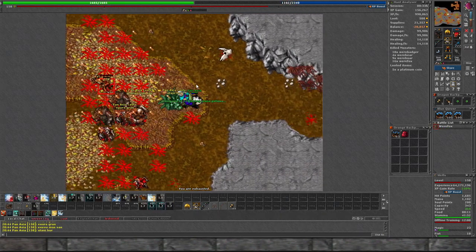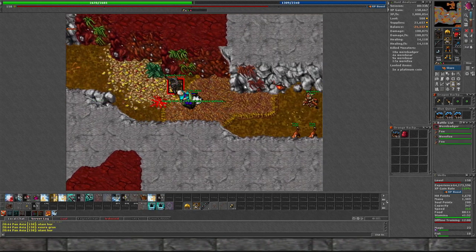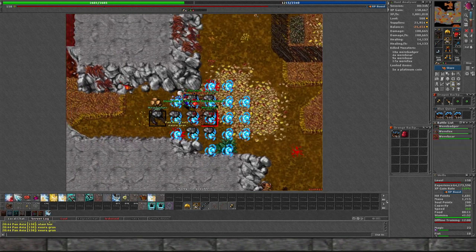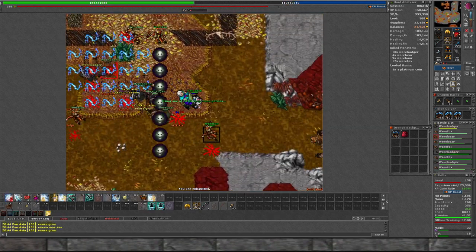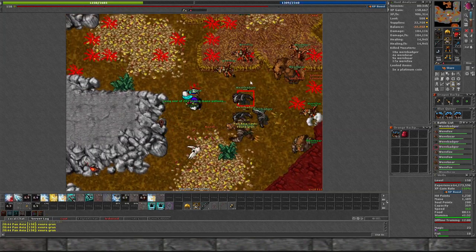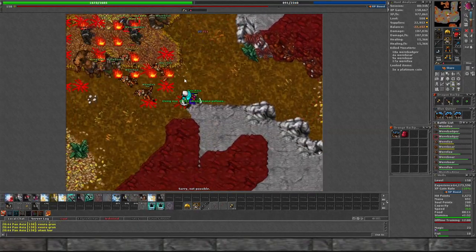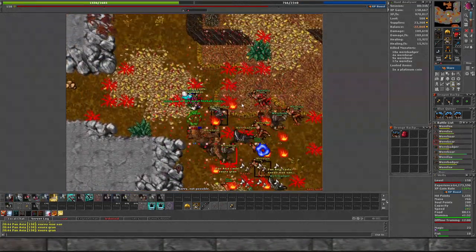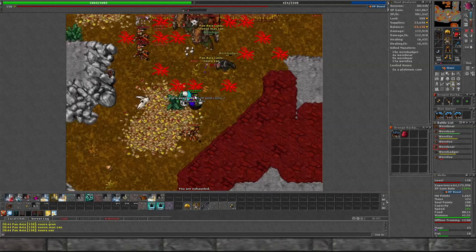Yeah, easily over 1kk. We'll see if we get a couple more rooms out of this. Pretty standard overall. Level 150 is really where paladins kind of take off - until then it's single target stuff like Dragon Lords. I don't know where else a 150 paladin hunts. Isn't Kralos really good, like the surface with the ogres? Muggy Plains used to be a spot but I don't know if it still is. I'm super dated on my paladin knowledge - not that I ever had any to begin with.